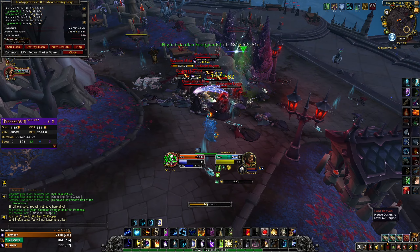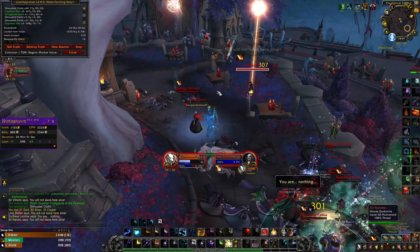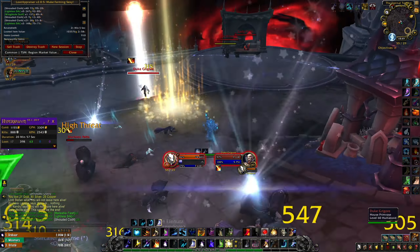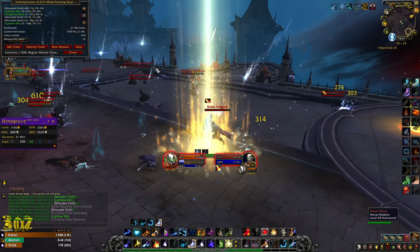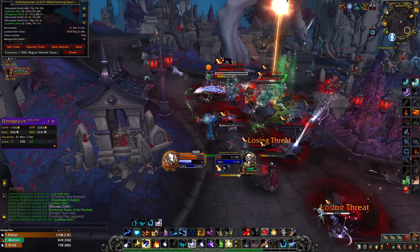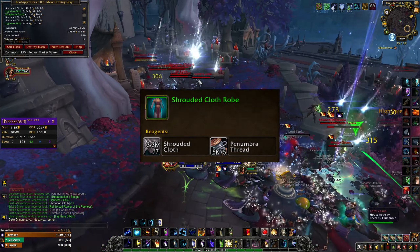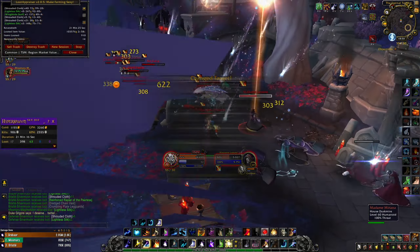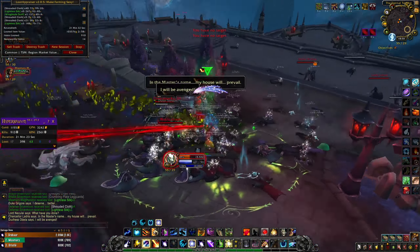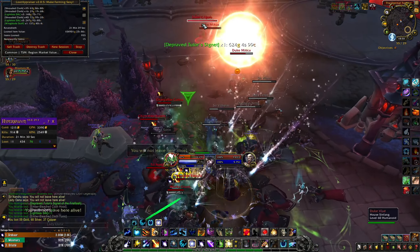With this farm you will kill around 3000 mobs per hour. They are mostly humanoids and will drop lots of cloth, so I recommend farming this place with the tailoring shuffle. With tailoring you will get around 300 Lightless Silk and around 2500 Shrouded Cloth per hour. With 2500 Shrouded Cloth you can make around 360 Shrouded Cloth Bracers. If you buy Penumbra Thread for 7.2 gold you will get almost 14 gold profit for each bracer. When you sell these to any vendor you will get almost 5000 rough gold profit, and with 9000 from trash that's around 14000 rough gold for 1 hour of farming.